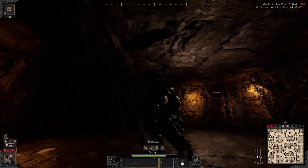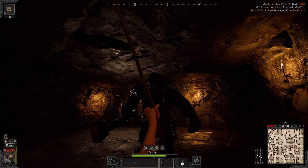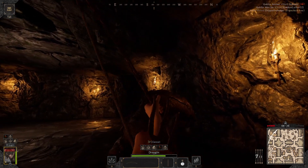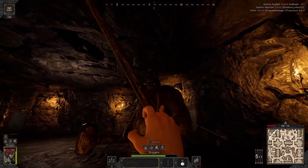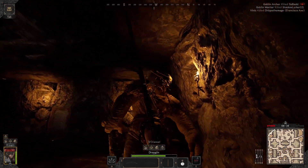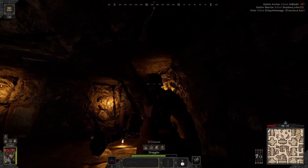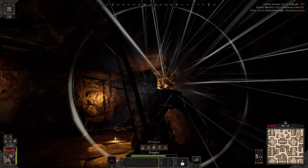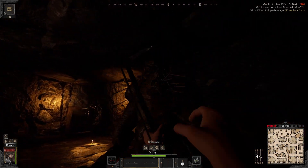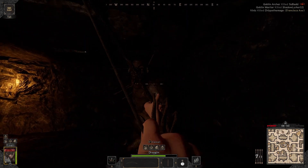Hey everyone, this is my solo speedrun of the Cave Troll using Multishot and Quickshot. I use Quickshot for DPS and Multishot to reload my Quiver instead of using it to attack. It's really hard to get all the shots off with Multishot without losing out on some DPS, so I found it useful to just use Multishot to reload the Quiver really fast and keep up the DPS with single arrows.